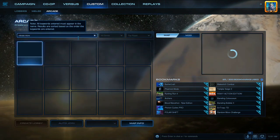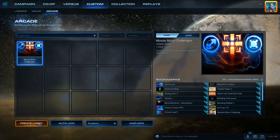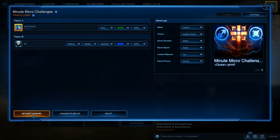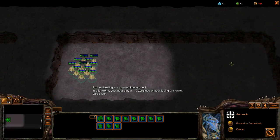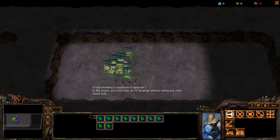At the moment of recording this, it is the only result. Select it and create a lobby and then start the game. In the game, you will see a list of options, one for each episode of Minute Micro. Select whichever one you want and then you get an arena that lets you practice the technique.